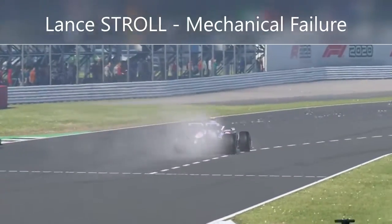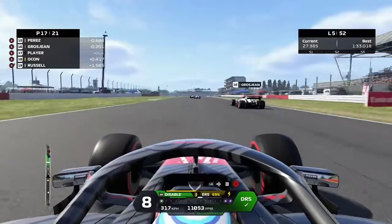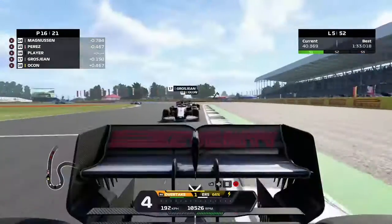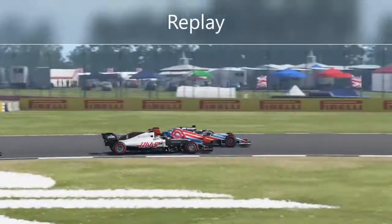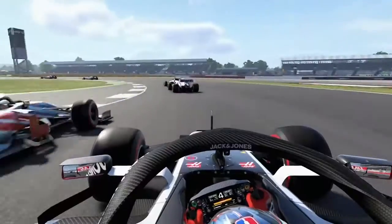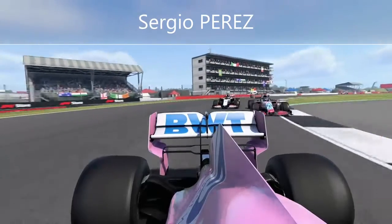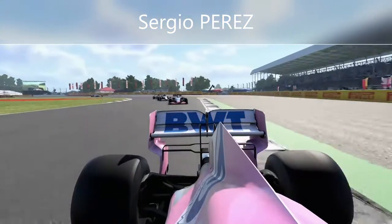We end the first lap having gained four positions — a decent start. Lance Stroll retires from the race with mechanical failure, which elevates us up into 17th. Then down the inside of Romain Grosjean into Club corner — he tries to fight back on the inside of Luffield, but we hold the line around the outside, carry the speed, and move ahead of Grosjean. A very satisfying overtake — so late on the brakes compared to the Haas driver — somehow we get it stopped and hold it around the outside of Luffield. That moves us up into 16th.